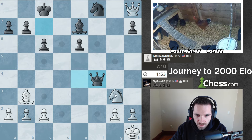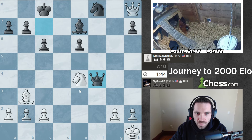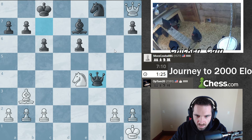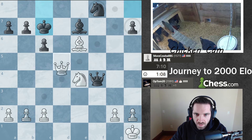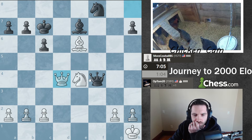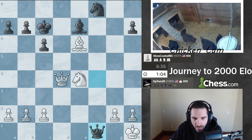Okay, wait wait wait - let's not be hasty. So first of all I can take this, but is that a mistake? I need to find a way to protect the back rank from both threats. Go here and go here and take this - let's do this first. Now that's not pinned. I can go here, and either way I block here. Holding on, just barely here.